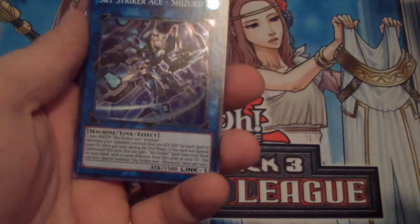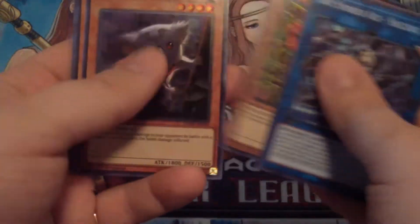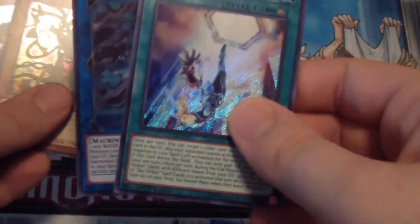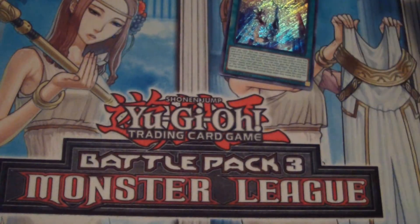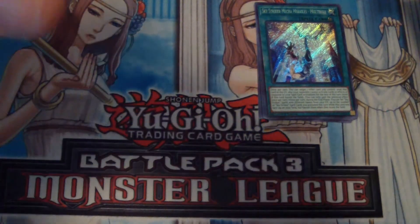And we have Sky Striker Ace Shizuku. Nice. Here we have Vampiric Orcus, Vampiric Koala — that's awesome — Curry Bandit. Sky Striker Mecha Modules Multi-roll as a Secret Rare. That's awesome. Like I said, Sky Strikers are the main ones you want to try and get from these packs, but I'm also really excited about the Vampires. Vampiric Koala and Vampiric Orcus — they're both totally awesome. I think Multi-roll is one of the more expensive cards you get from this pack.